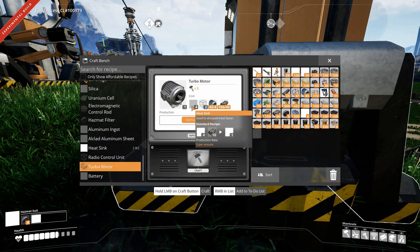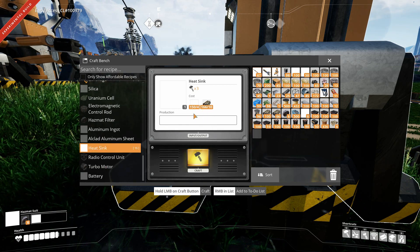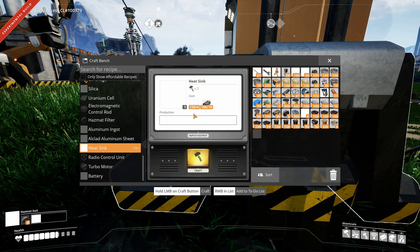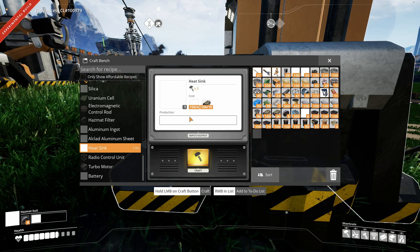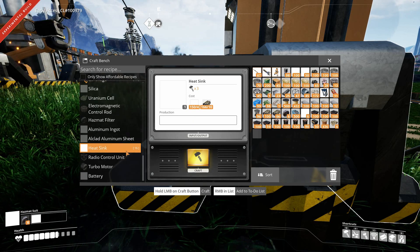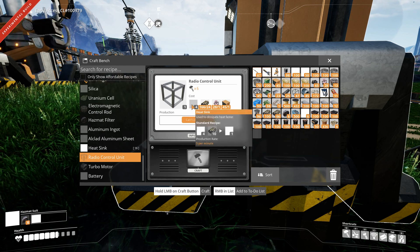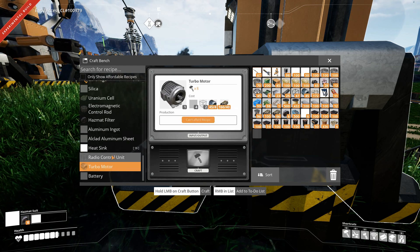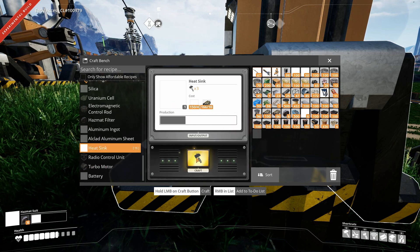Turbo motor — what are we missing? Heat sink? Right there. Sneeze attack! So sorry! Heat sink! So I need some of these, and I need radio-controlled units which take heat sinks. That's what that is, right? Yeah, radio-controlled units. Alright, I'm gonna make all these up.